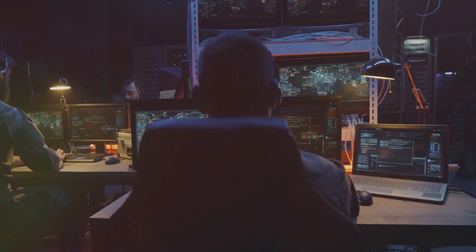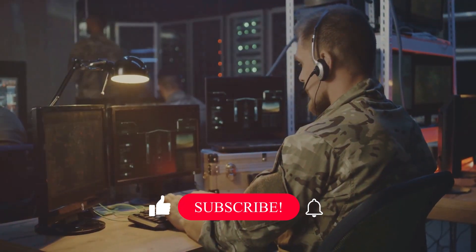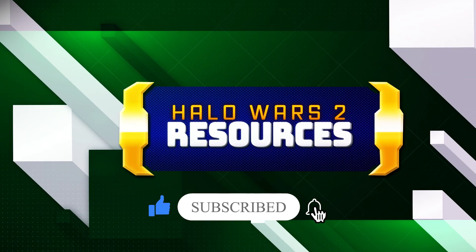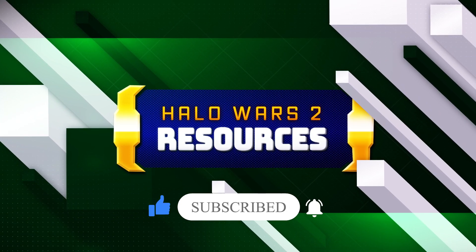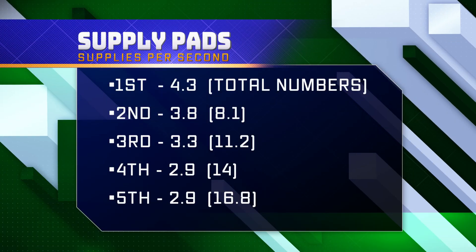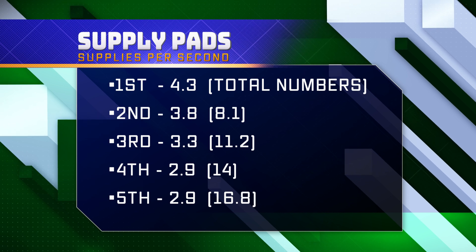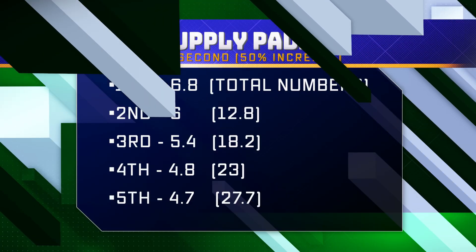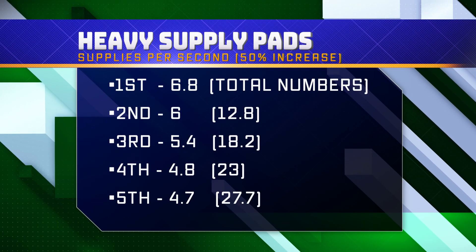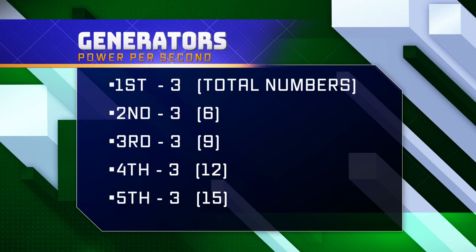Building your base should be the first action, no exceptions. I'd also like to put in some more information to help people with their build order. You will be gifted information to allow you to understand all the tech one units in the game. You will then be armed with how many resources per second they take and how much resources per second every supply and generator makes, so you can calculate how much it costs to make your desired army.